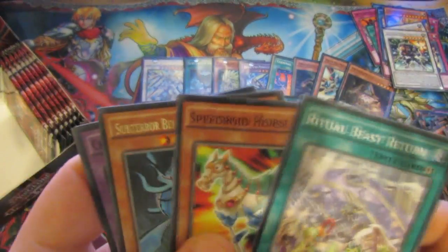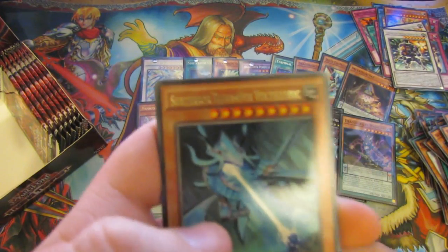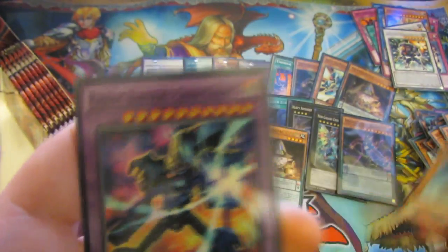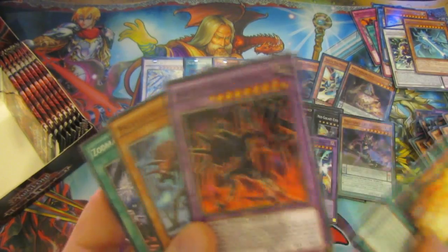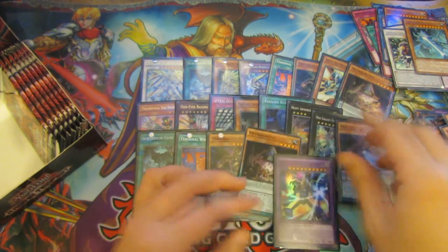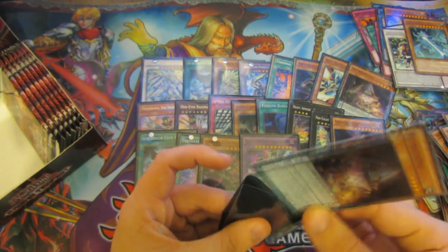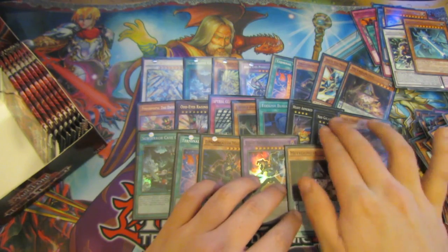So it's three Dragon Caller Magicians. Ritual Beast Return. Matrono. We have a Subterra Behemoth Volverick. And then we have a Super Rare Chaos Ancient Gear Giant — another one of the new Ancient Gear supports. The Miscellaneous one, and the Zodiac Sign again. Miscellaneous — that's a great name. I'm not sure if this is one of the short print ones, but I'll sleeve it up anyway, just in case.